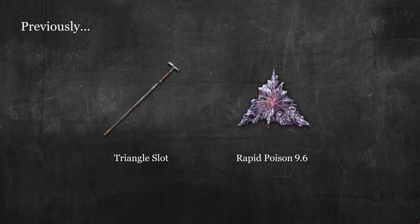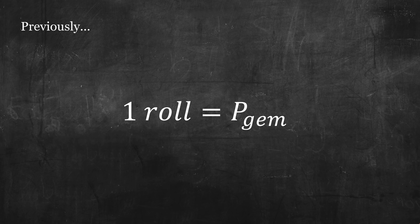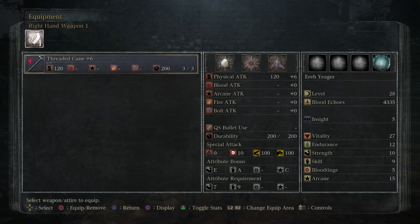In the previous lecture, we learned how poison gems interact with rolls, and how each roll steals the amount of poison slotted in your right-hand weapon.